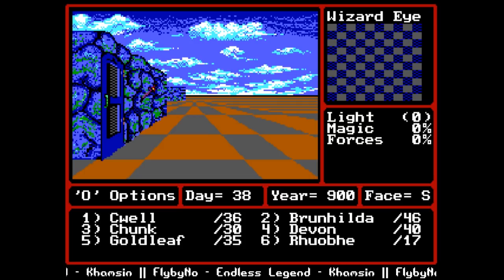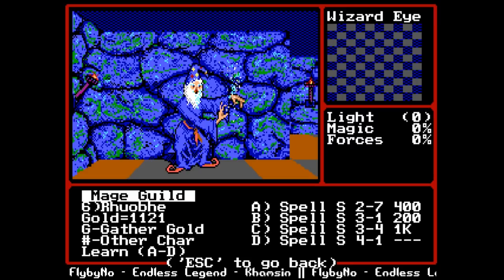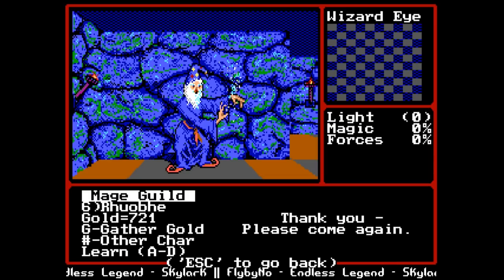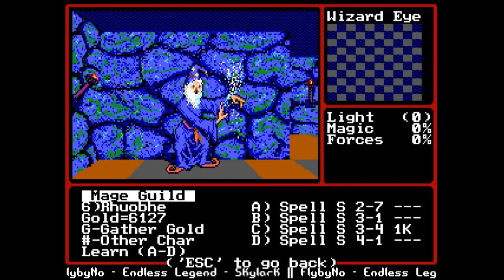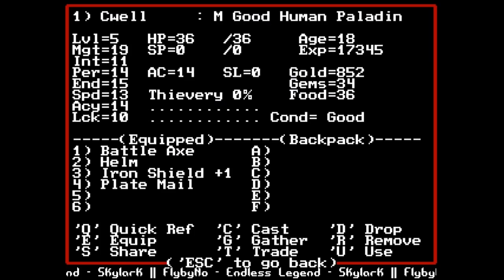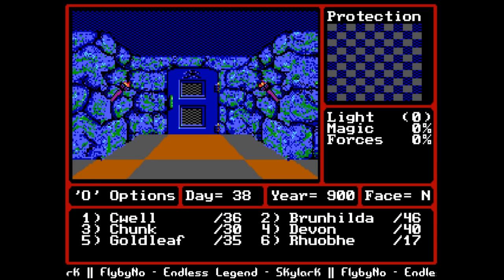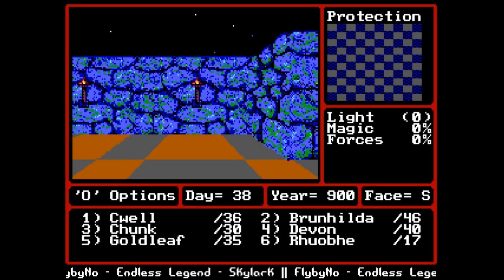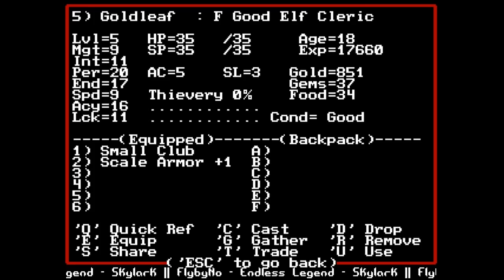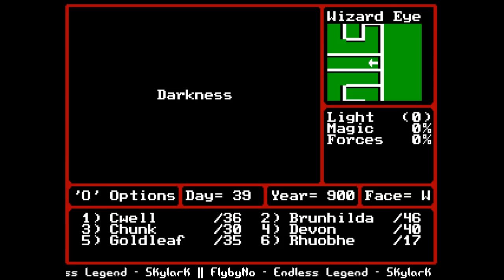What do you have? Spell 2-7 is protection from magic - sure. Spells 3-1 and 3-4: acid stream and lightning bolt - sure! Gathered all the gold. Let's hustle back to Middle Gate. We're back in familiar territory, okay on food. Let's rest so it's daylight out, get the mini map. Let's go - time to mess some stuff up.